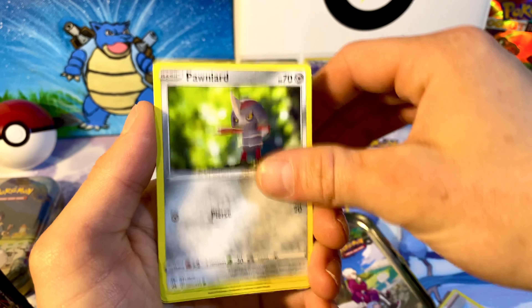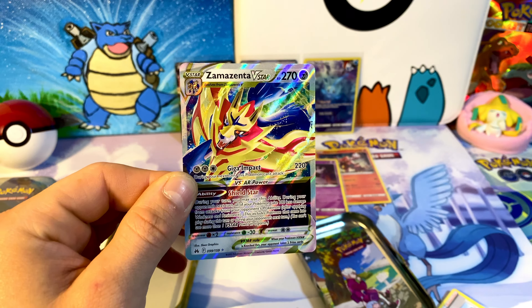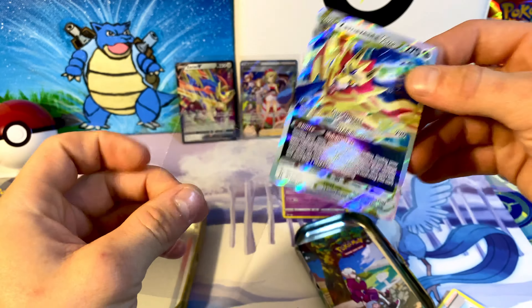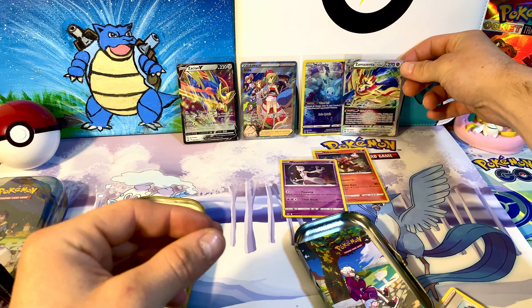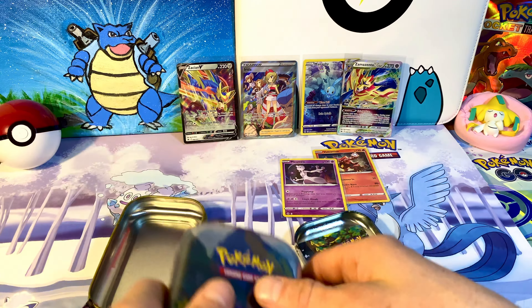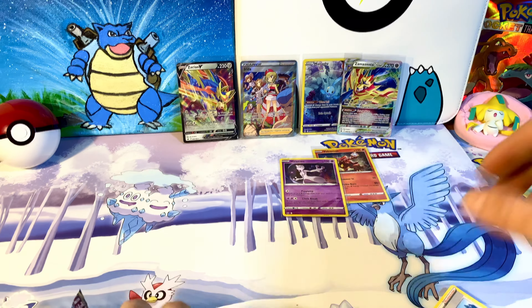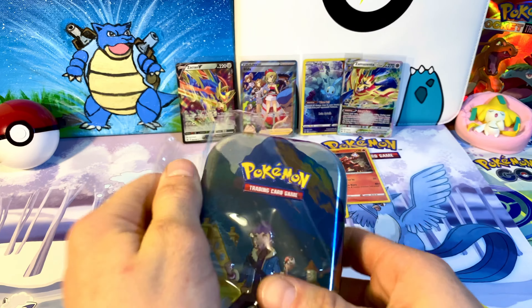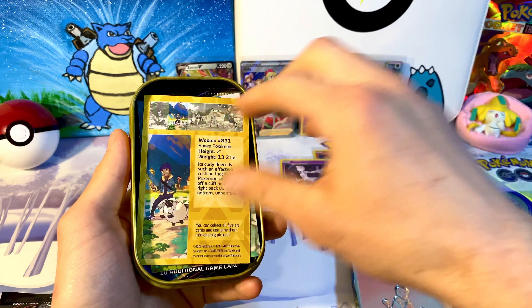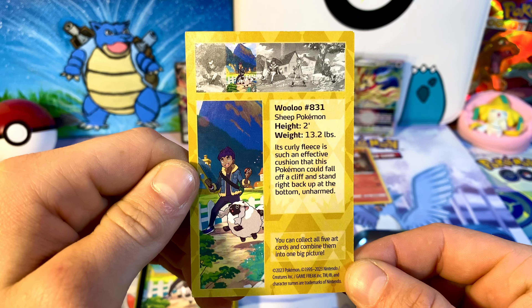Alright, tin number three! We've got Hatenna information and of course the scene and sticker set. First pack of the third tin — let me know in the comments if you think these tins are worth it. I think they're actually the best value rather than getting other tins or boxes, because you get two packs for $8.99, so that's $4.50 a pack — really good. Let me know what you think a good price point for a pack of Crown Zenith is. We got a Marowak reverse into an Exeggutor non-holo. In the first generation, Exeggutor was one of my favorites — psychic type but also grass type abilities, wicked versatile.